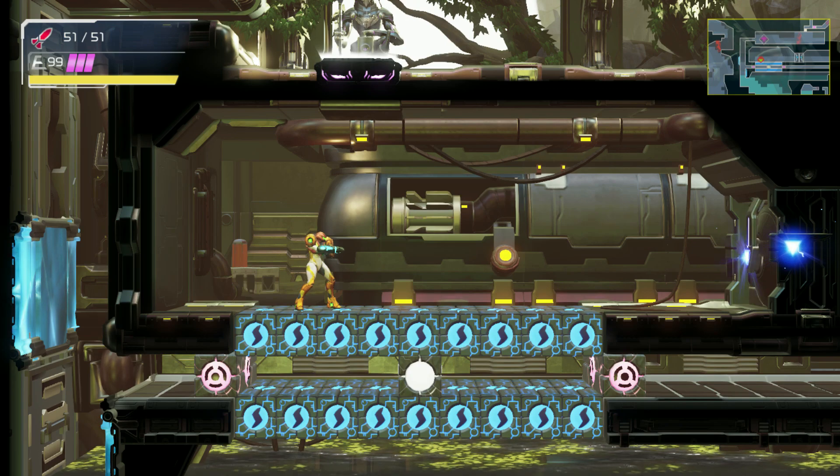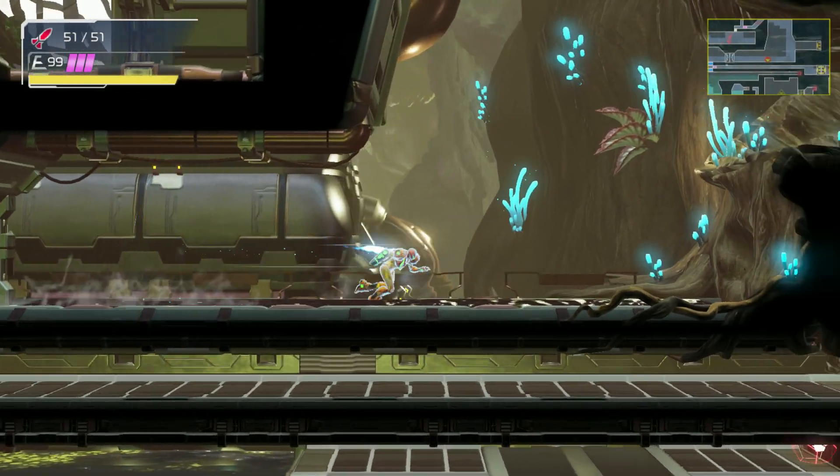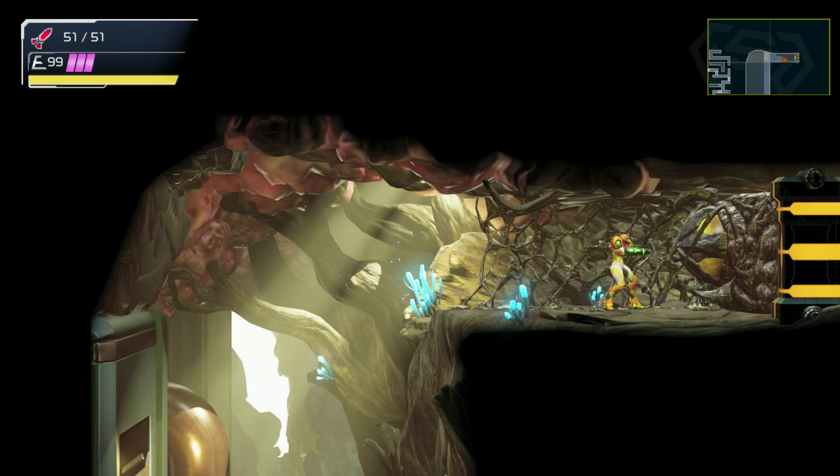From here, we are going to speed boost again. Run back into the room and store your speed boost. Release your charge a few feet away from the wall. As you ascend, hold right to land on the platform above.